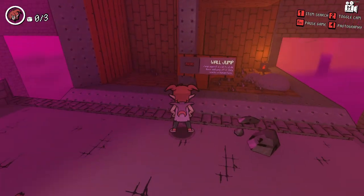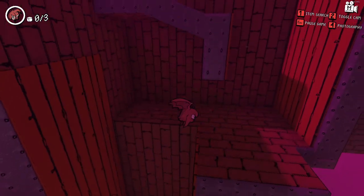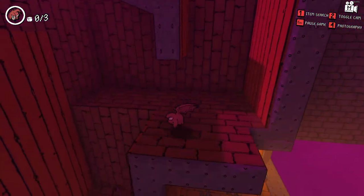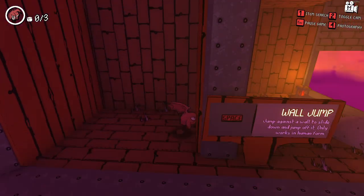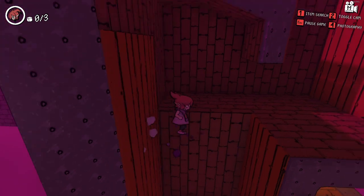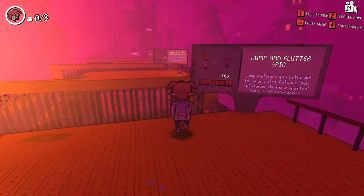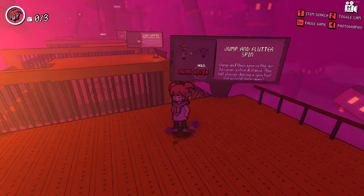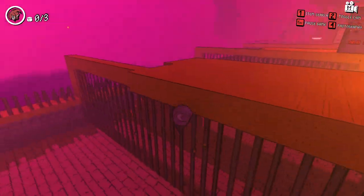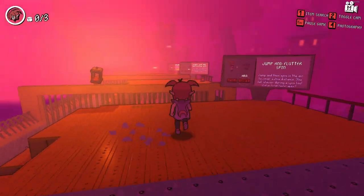Just steal my camera again. Wall jump — Space: jump against the wall to slide down and jump off it, only works in human form. I'm not sure what it does; it only seems to work once. Jump and fly to spin — Space and hold Shift; jump and spin in the air to cover extra distance. Also you can fast-fall during a spin.